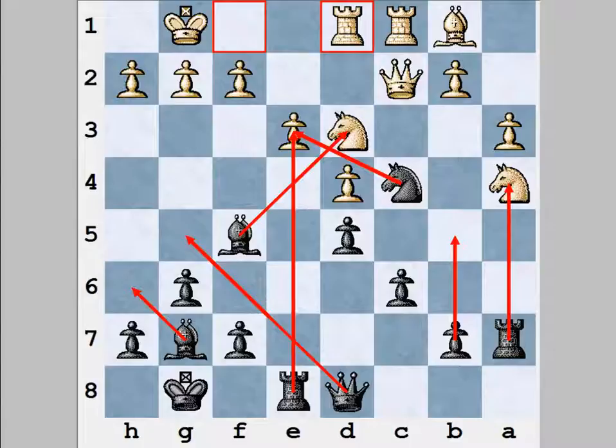After finding all of the candidate moves, this is where unclear questions come in. Should you calculate all of these moves or only some of them? How long should you calculate each line? How do you clearly visualize the resulting variations? How do you find the best move if many of the lines look unclear to you? The list goes on and on and it can get pretty frustrating.